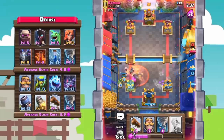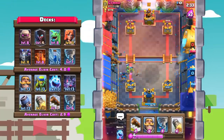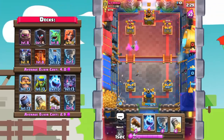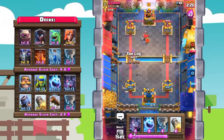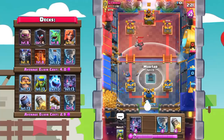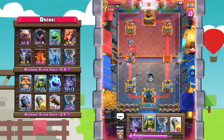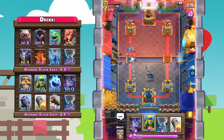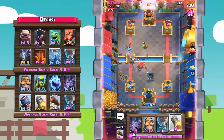Oh no, I actually played down the mortar — that was supposed to be spear goblins right there. Unfortunately that leaves us super vulnerable to a golem push. Slight misplay right there, hopefully that's not going to cost us the game. We do have a quick cycle so we're able to cycle back to a mortar, but that just was not an ideal play. Anyway, mortar down, he's gonna go in with that mega minion — get that rocket ready for the baby dragon.